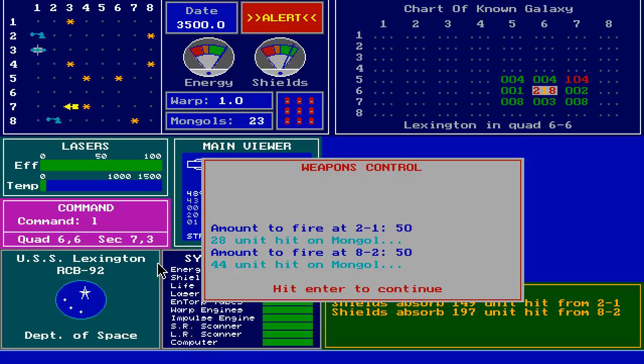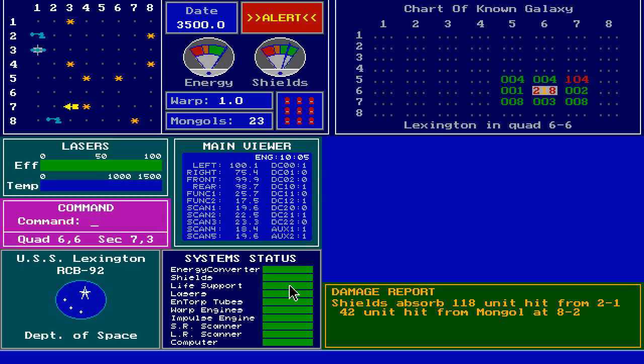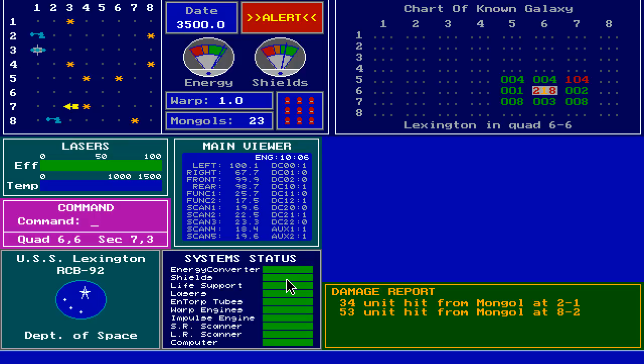And look, they're firing back. Shields absorb 118 units from 2-1, and 42-unit hit from Mongolite 2. Where's my shield power? Down here — they seem to be pretty well intact. Let's continue firing lasers. Same again: 28 hit and 44. Shields are holding. Those are the shields there.